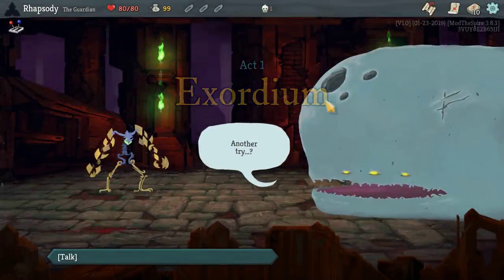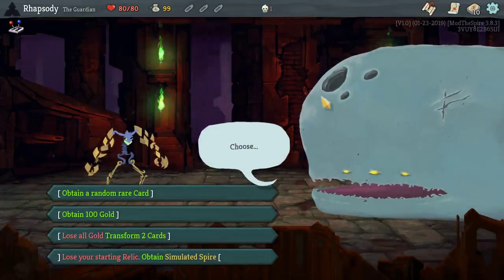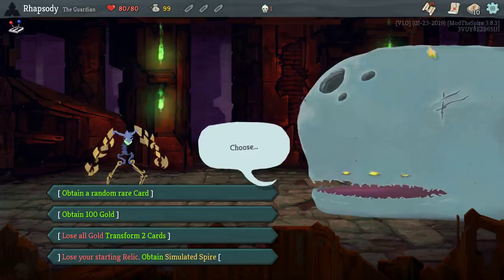That shouldn't have happened. Alright, another try? Yep, I would quite like it. I'm thinking... I was going to trade for a random boss relic, but I'm not going to do it for Simulated Spire. Random rare, let's go.